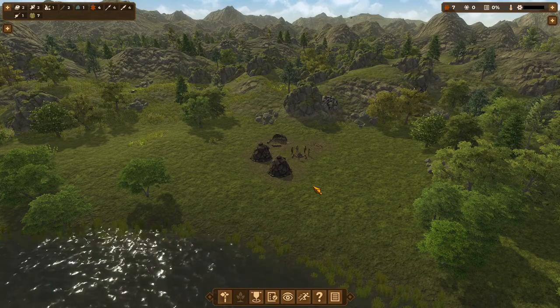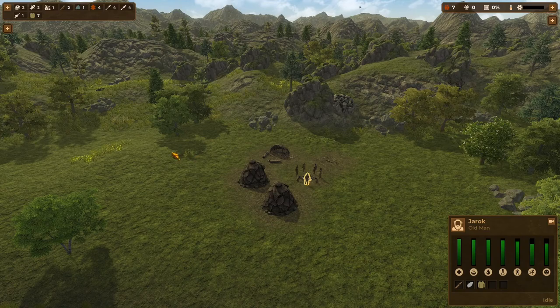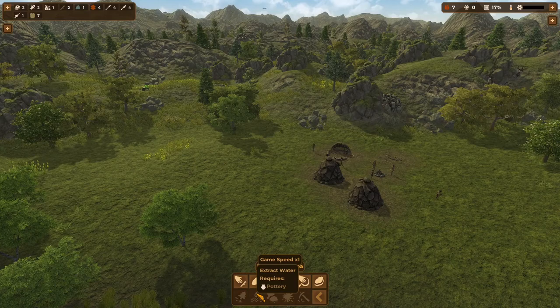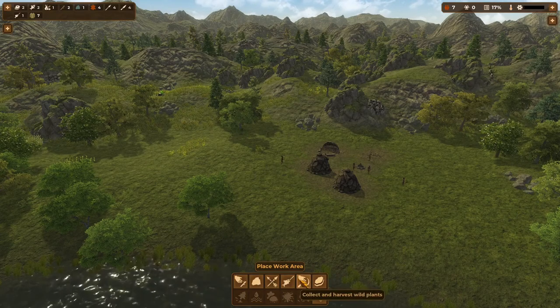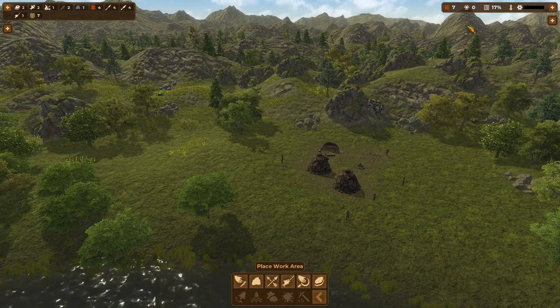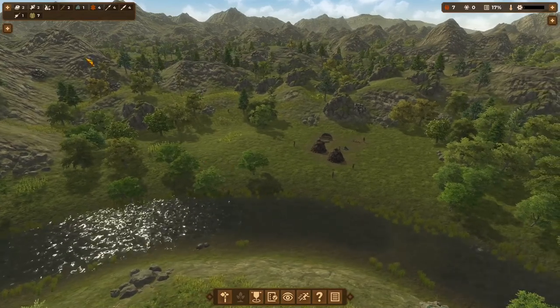Number two is work areas. In order to keep your tribe productive and working without you having to micromanage each and every villager — clicking on them and saying 'go gather this stick' or 'gather these rocks' — that's where work areas come into play. There are a variety of different work areas and some unlock throughout the game. You can gather sticks, obtain flint, hunt, fish, collect wild plants, and obtain stone. Those are the ones you start with, and more unlock as you advance through your research tree.